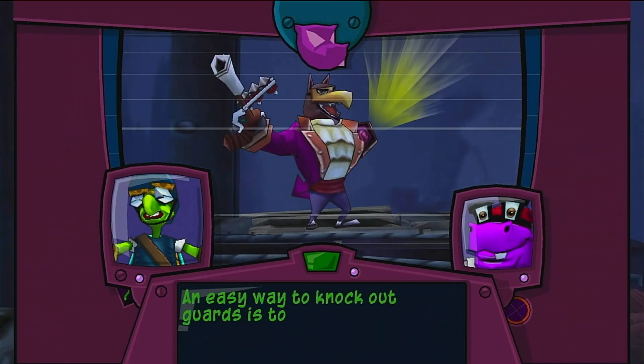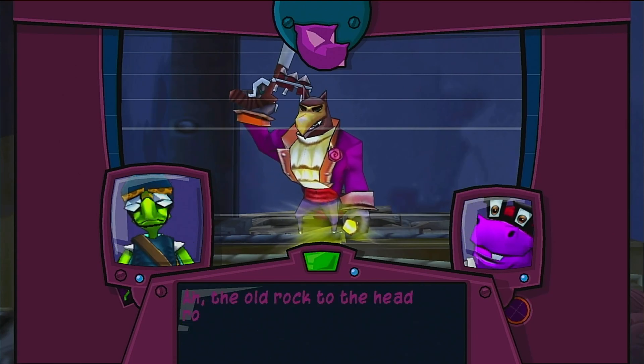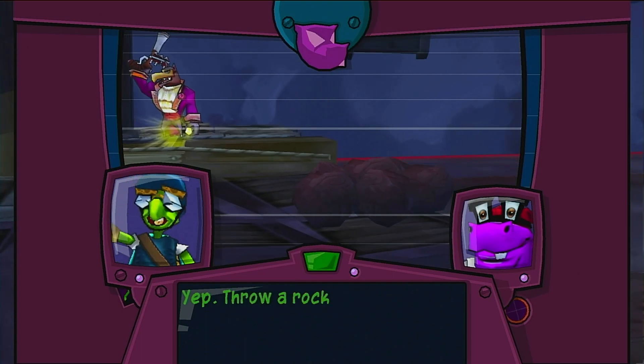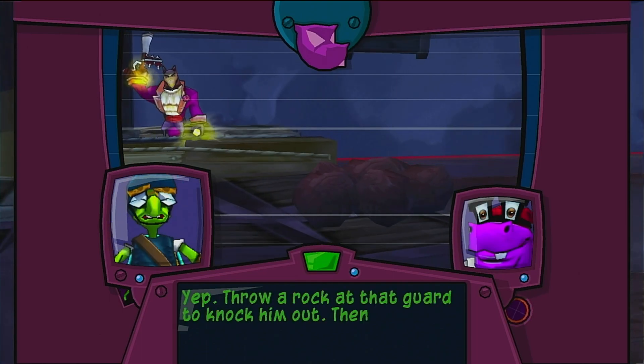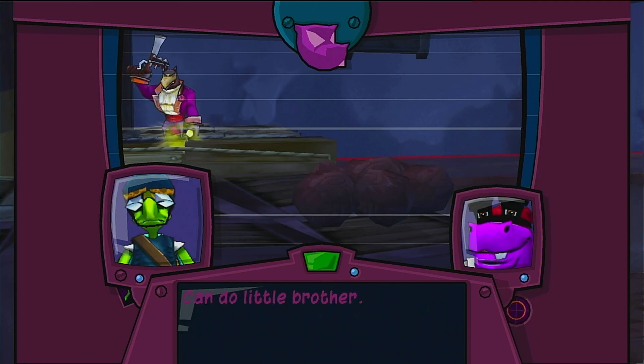An easy way to knock out guards is to throw something at them — the old rock-to-the-head routine. Throw a rock at that guard to knock him out, then pick him up and throw him at that pillar. Can do, little brother.